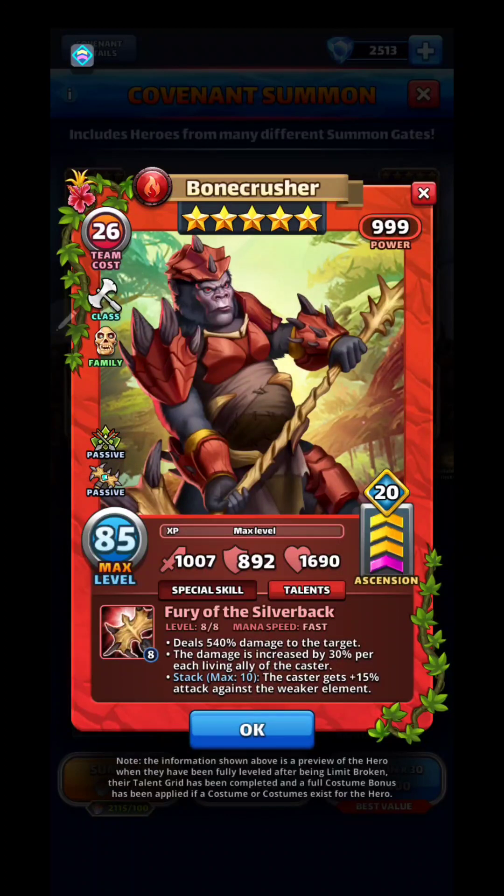Fury of the Silverback deals 540 damage to the target, so he's a sniper. The damage is increased by 30 percent per each living ally of the caster. So the more heroes you have on offense with Bone Crusher, the more damage you deal when you snipe. Stack max 10. The caster also gets plus 15 percent attack against a weaker element.